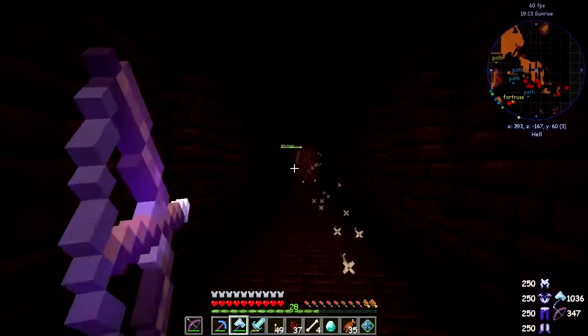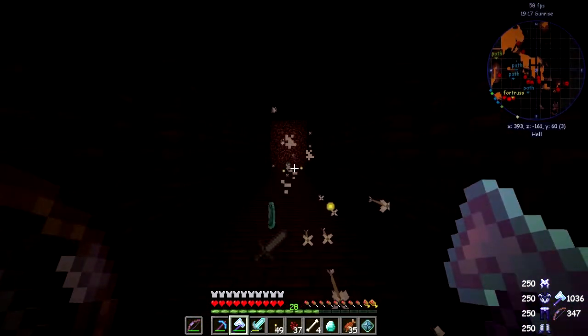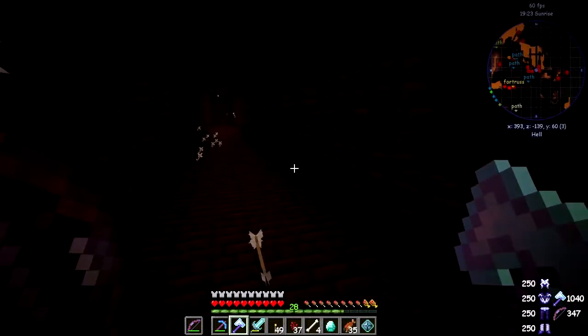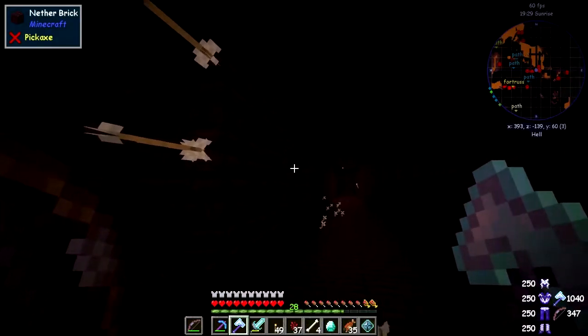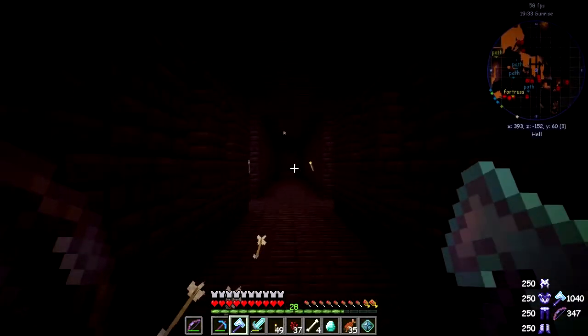That's got him — and there's a skeleton here too. He dropped — wait, why did he drop demonic will? I don't really want to be dropping demonic will. There's more of them above me I guess. That sounds a bit odd.